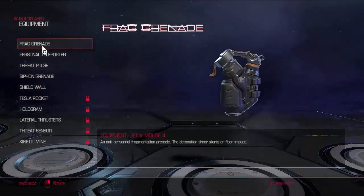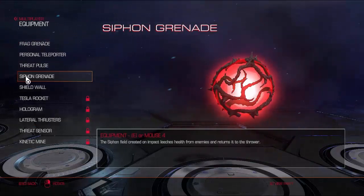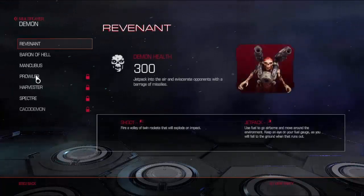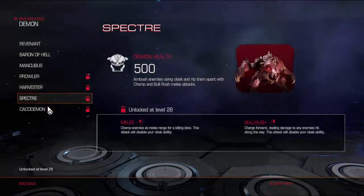Equipment also has a few new ones like the Personal Teleporter, the Threadpoles, Shieldwall, Tesla Rocket, and Kinetic Mine. One neat thing is that in some modes in this multiplayer, you can turn into a demon.